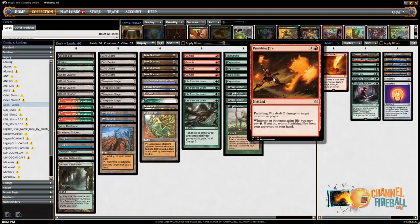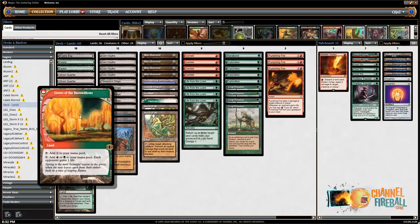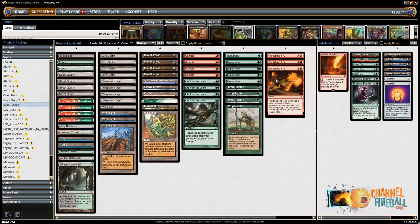You can play Punishing Fire from the graveyard — you've got four copies of Grove of the Burnwillows. Make your opponent gain a life, get Punishing Fire back.